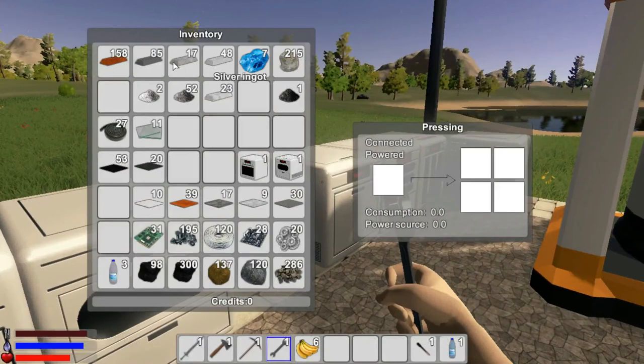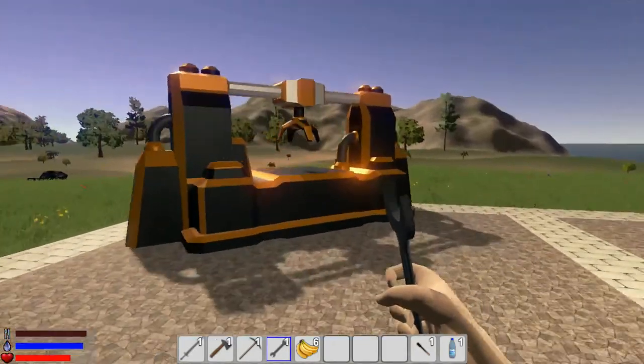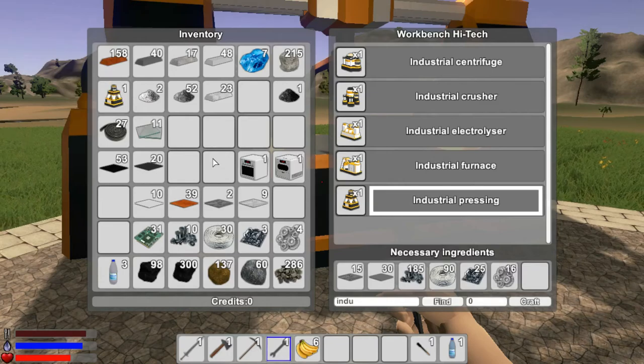We can do power consumption. Now we need some pressing - let's do 45 of these. And I need to make more iron. We need to grind up iron ore - let's grind up maybe 60 iron ore and that will do its thing. Let's take a look at this one. So the next step is the presser - do I have enough now? I think we have enough to build this.